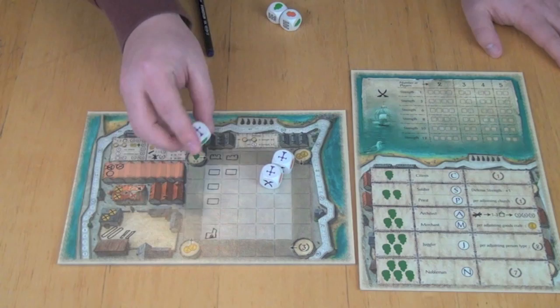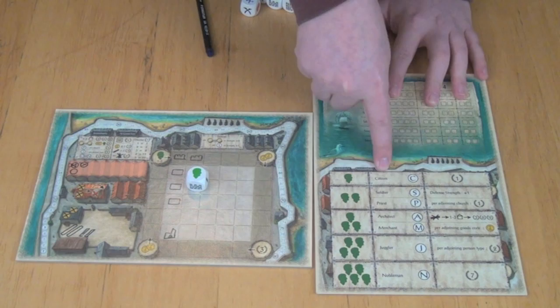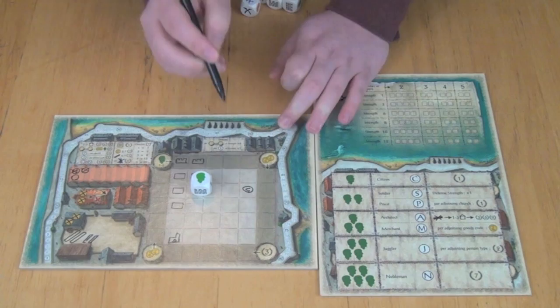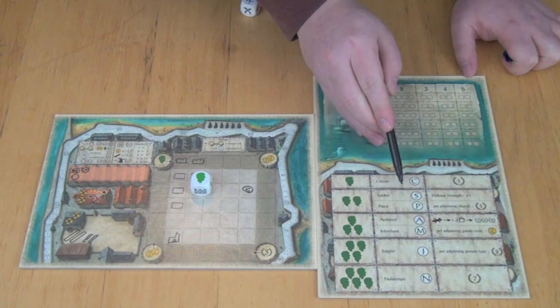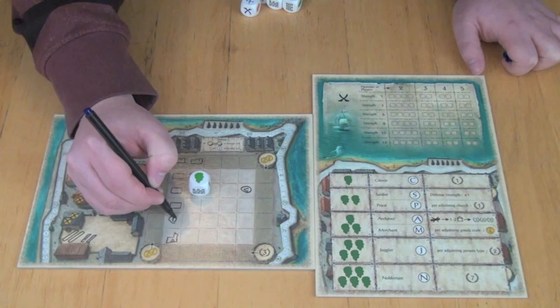So we've gone over churches, logs, and walls. People are a little different. When you roll people and decide to take them, whatever number you have, you get to put a person in your city. One person would be a citizen, marked by drawing a circle with a C inside it. That citizen is worth one point right away. If you had two, you could choose either a soldier or a priest—an S or P inside the circle. Soldiers add one to your defense strength, whereas priests get one point per adjacent church when you place them. So if I put a priest right next to that church I drew on the board, I would get one point.